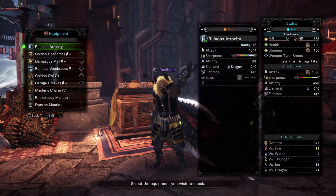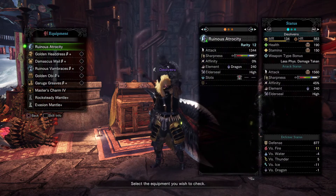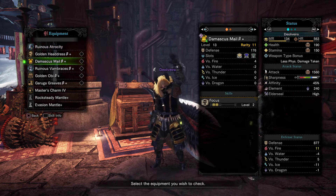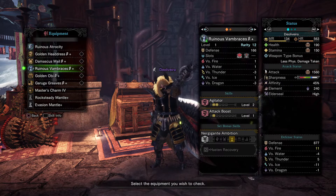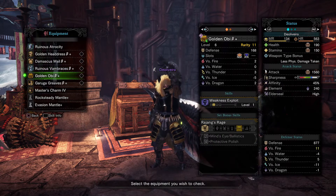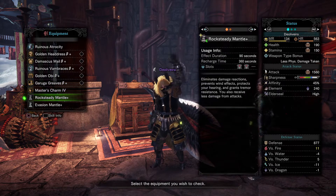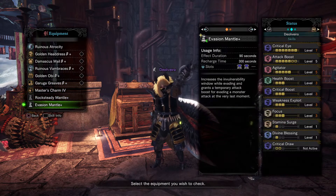Now let's get into our build. We are rocking the Nergigante great sword, with the Rajang helm beta, Damascus chest piece beta, Nergigante arms beta, Rajang waist beta, the Ingot legs beta, Master's Charm, Rock Steady Mantle, and Evasion Mantle.